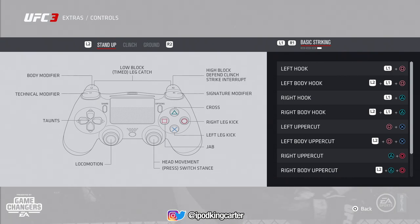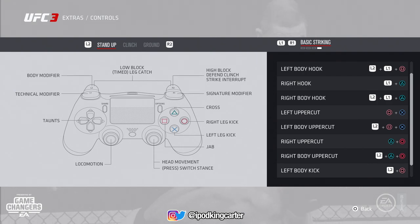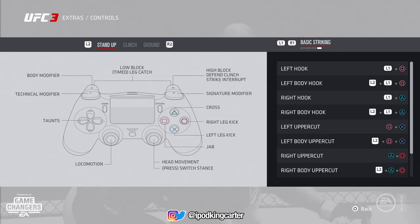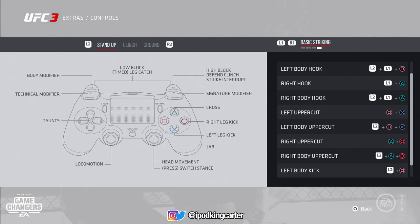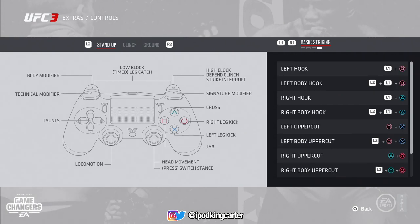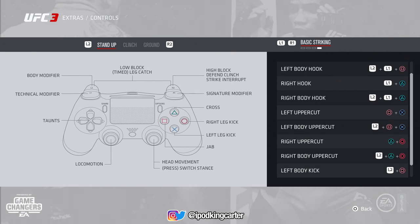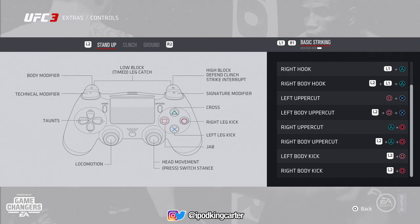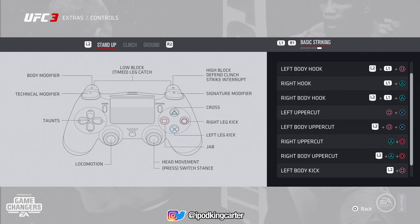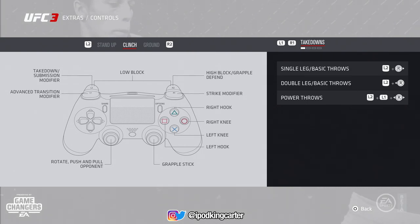I tried to hug a guy thinking I was going to block — it was serious. Now for the stand-up game, basic striking: L1 is now your technical modifier, which is for hooks and things like that. The body modifier is now L2, so if you want to throw a hook to the body you have to press L1 and L2. The signature modifier is for fancy kicks, fancy punches, power punches, and power kicks.